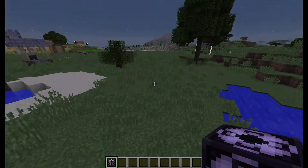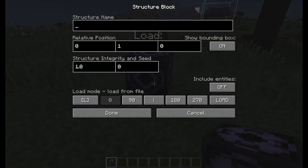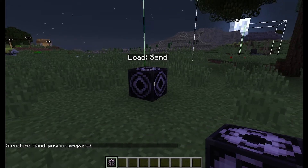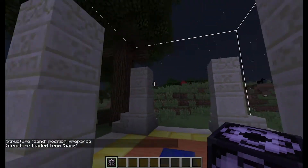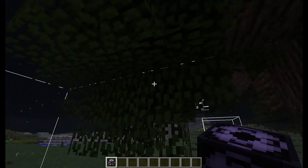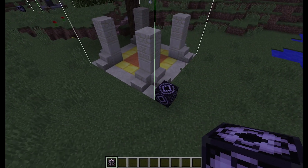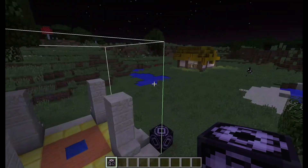You can have multiple things — multiple houses or structures or whatever. I'll load one called 'sand', hit Load, and now we have this little sandy structure. It actually replaced this tree with air, so if you want to be more precise you just have to make the bounding box exactly fit.